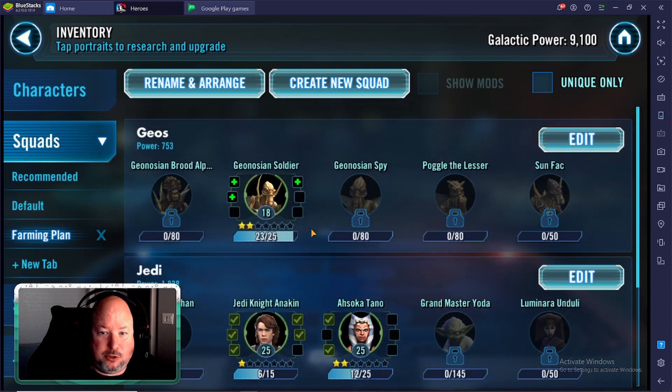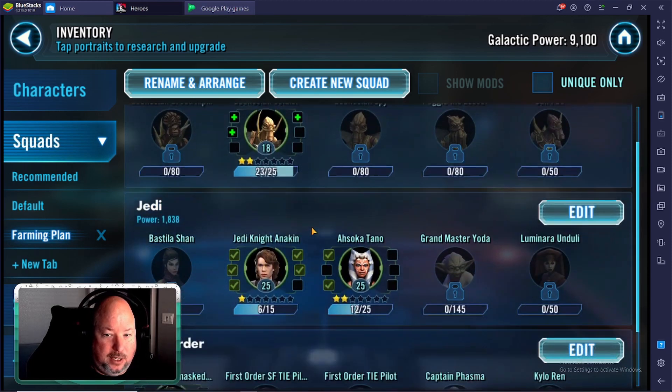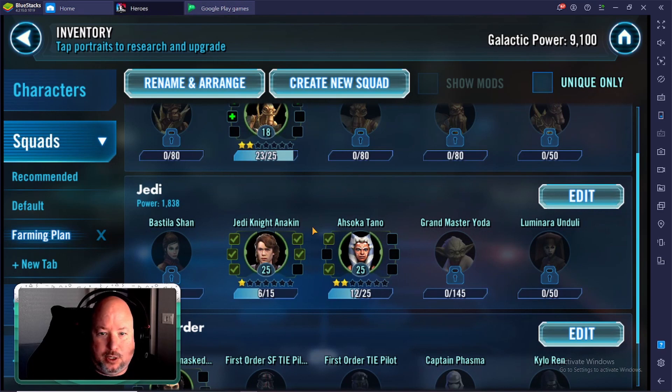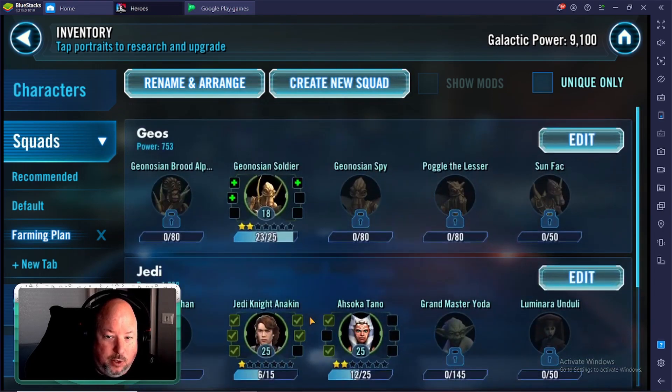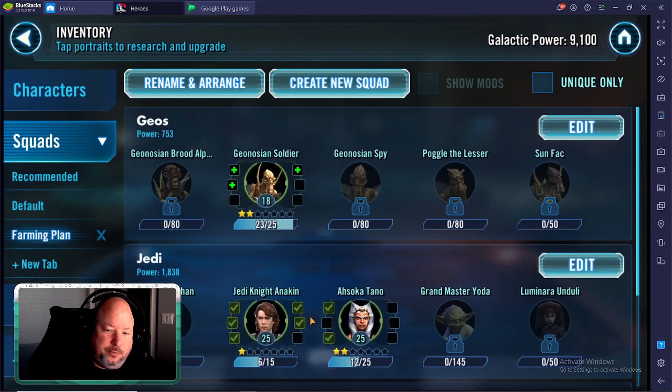One flaw of this approach without going for Phoenix to start — which is a boring, annoying team to farm — is you don't have any Rebels. So you have no Thrawn and no Palpatine. Eventually you'll come back and get those guys, probably with the team you use to get CLS. You'll eventually get there, but you don't have them to start. That makes your Empire squad very, very weak, which means slower to get R2. We'll toss some Empire together to get R2 — he's not a super hard unlock, and when we have extra gear and income it won't be a big deal.